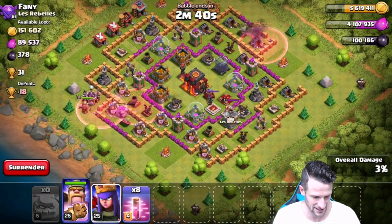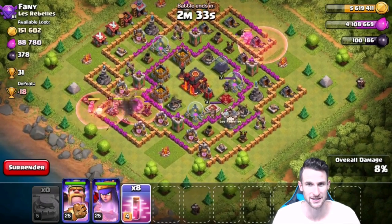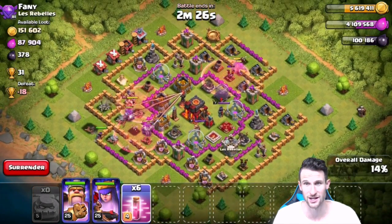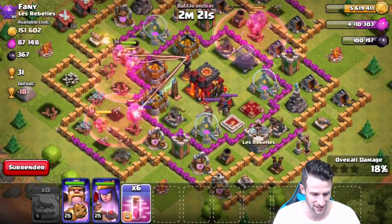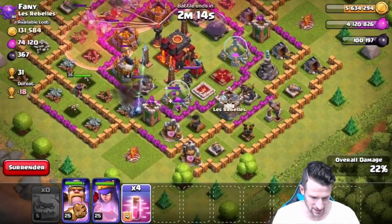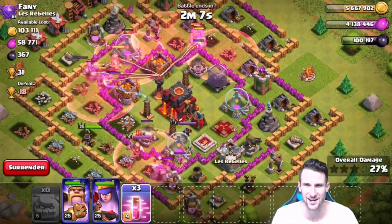I'll drop off my king over here and my queen and let them work their way around. This is gonna take a little while until they start popping into smaller golems — there they go up at the top. That inferno tower is definitely going to do a lot of work to the golems, but we've got our heroes to help out. Both the king and the queen are doing really good right now, pretty close to full health. Oh no, we got clan castle troops!